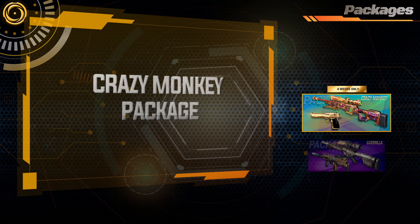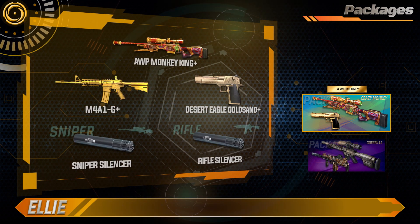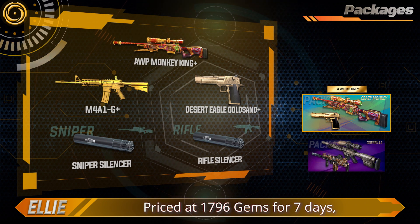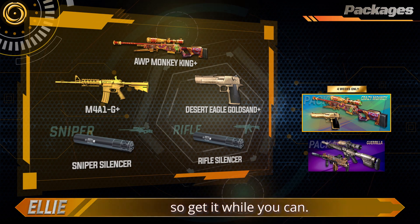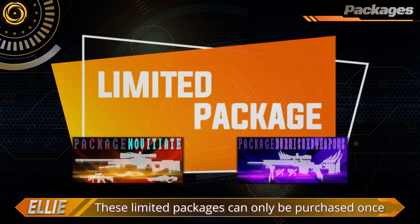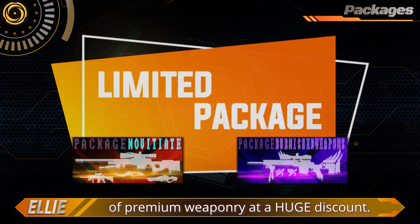Crazy Monkey Package. If you prefer to make a scene, the Crazy Monkey Package is perfect for you. Priced at $17.96 gems for 7 days, it will only be sold for 4 weeks, so get it while you can. These limited packages can only be purchased once, but they give you a 3-day taste of premium weaponry at a huge discount.